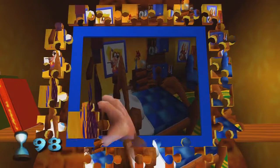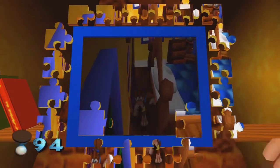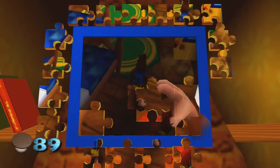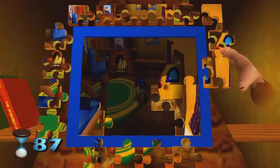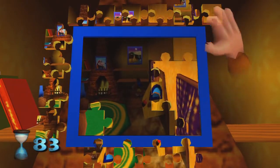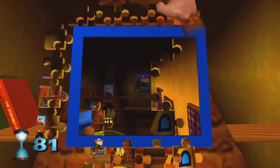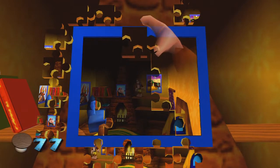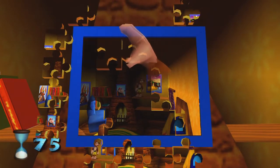Now, if you've played Banjo-Tooie, this is actually how you unlock new worlds in Banjo-Tooie. You still have to look for Jiggies, and you still have to have Jiggies. However, you don't just punch them in like we did all the way through Banjo-Tooie — you don't just show up and put them in and then have that be the end of it. You actually do this: you rebuild them like a puzzle piece.